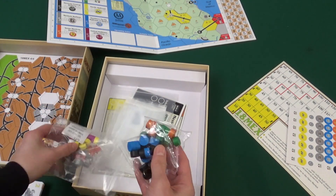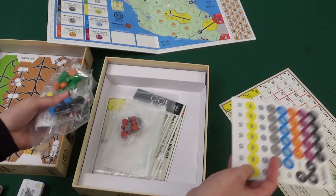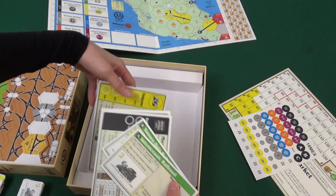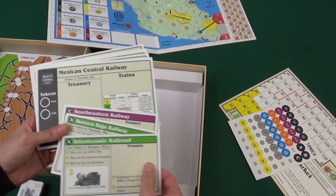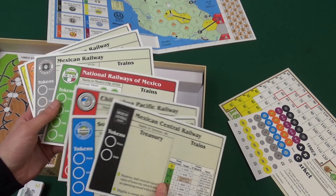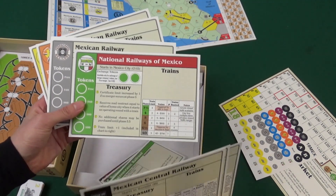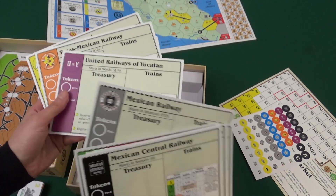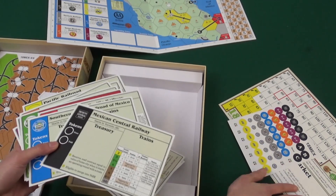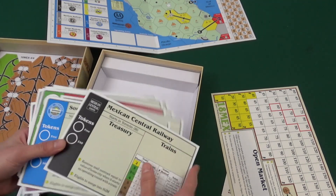Here are a bunch of tokens in different colors. These stickers will go on the tokens. It comes with extra baggies. And here are the minor companies and the major public companies — the minor ones are small. There's the Mexican Central Railway and the Chihuahua National Railway. This one has nationalization, so it's going to be a big railway. All of these are the same cardstock material as the stock market — matte finish, feels really nice.